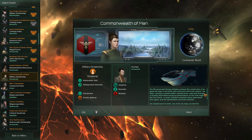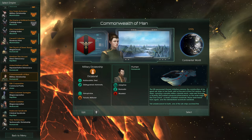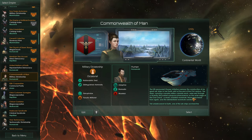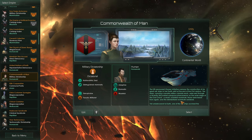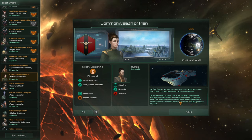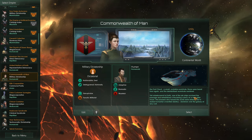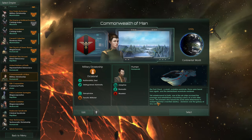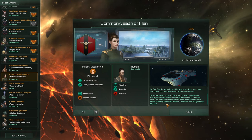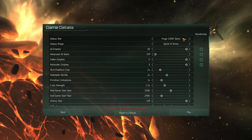The lore: the United-sponsored Ulius Initiative oversaw the construction of six great dark ships in lower Earth orbit at the end of the 21st century. These ships, carrying a quarter million colonists each, were sent through a recently discovered subspace phenomenon — a small unstable wormhole on the outer edges of the Oort Cloud. None were heard from again and the wormhole vanished. Yet unbeknownst to Earth, one of the ark ships survived and established a flourishing colony. The pioneers determined to realize humanity's manifest destiny — dominion over the galaxy at any cost.